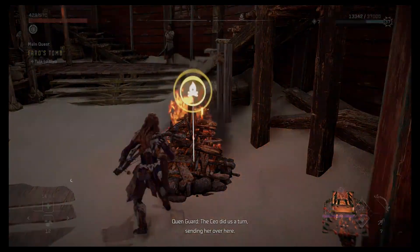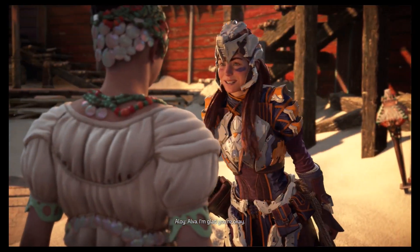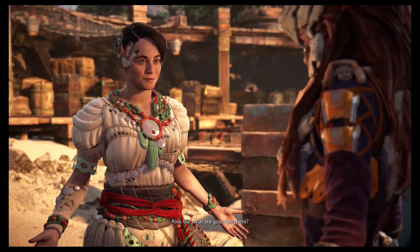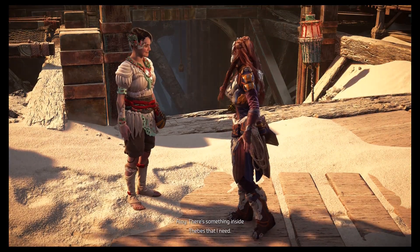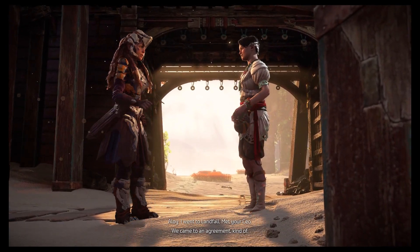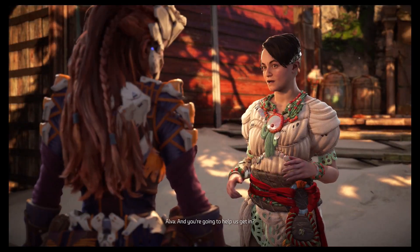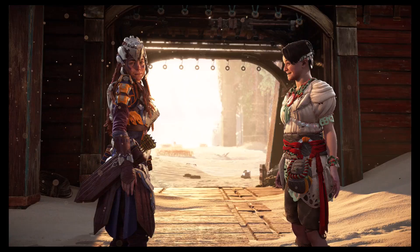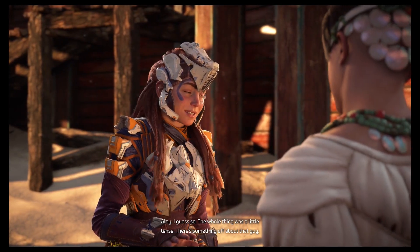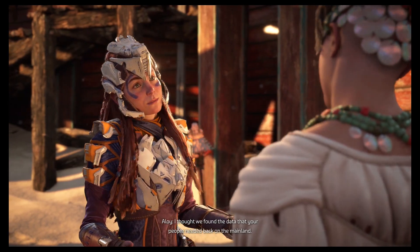Let's get this campsite first. Now let's talk to you, Alva. I'm glad you're okay — oh, you got rid of that machine. But what are you doing here? There's something inside Thebes that I need. I went to Landfall, I met your CEO, and we came to an agreement — kind of. The whole thing was a little tense. There was something off about that guy.